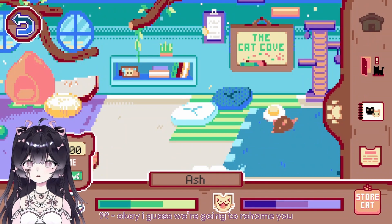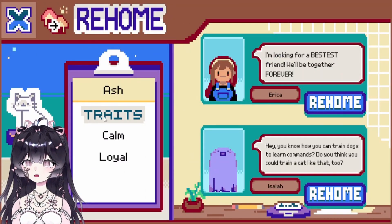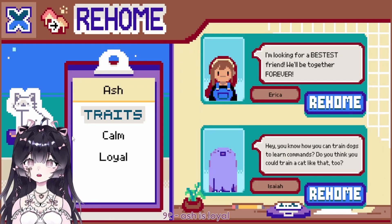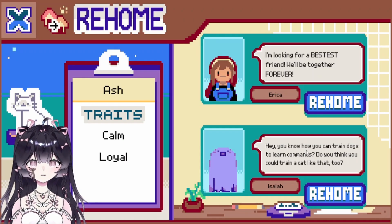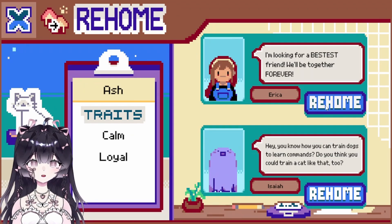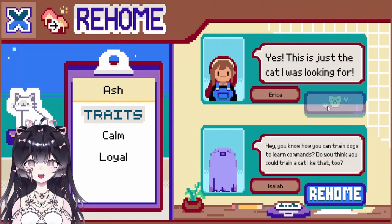I guess we're gonna rehome Ash because we need to progress in the game. Alright bye bye little Ash — I've gotten slightly attached to you. Let's click rehome. So we can rehome Ash who's calm and loyal. Here's Erica — 'I'm looking for a bestest friend, we'll be together forever.' Ash is loyal. I think Erica is the better owner so we're gonna rehome Ash. Goodbye little Ash to Erica — please take care of her.